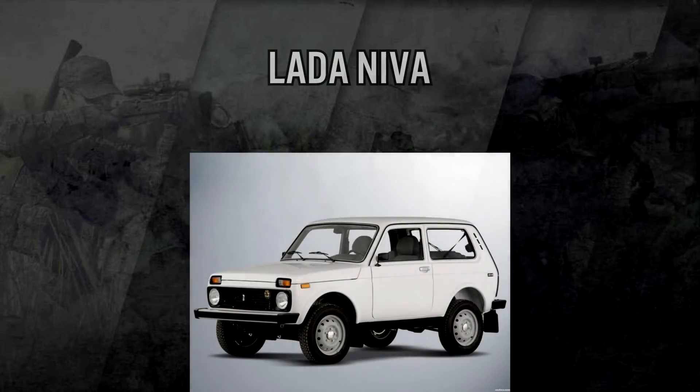The final vehicle is actually one we haven't seen before — it's the Lada Niva, and it's the one I'm most excited for. It's pretty much a mini SUV 4x4, looks really cool, and is great for going off-road. It reminds me of the UAZ from the mod. It's pretty much a little small boxy vehicle and you can fit four people in it.